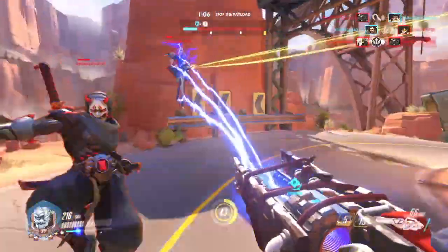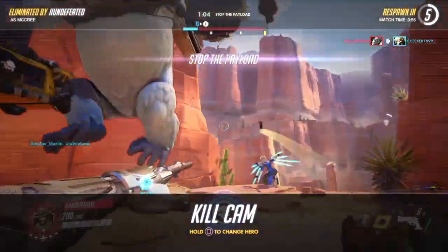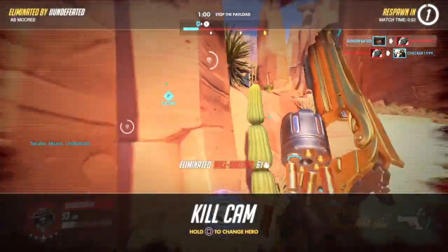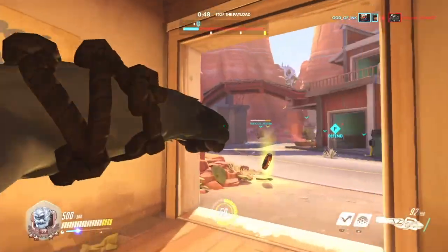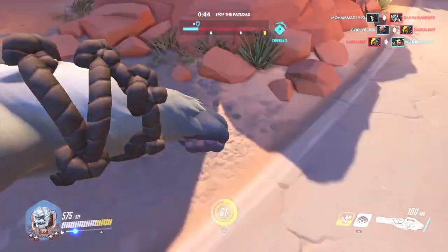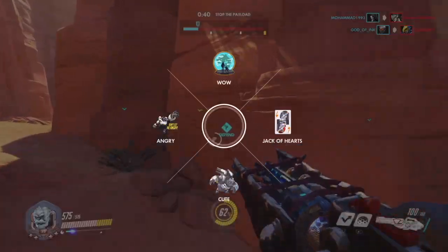My third tip is going to be about the punching timing. I know it sounds a bit weird, but I see a lot of Winstons just punching in the middle of a fight. What you're going to want to do is: when you jump in using your jetpack, as you're about to hit the floor onto an enemy, press the melee button. It's going to deal a lot more damage than you would have expected.